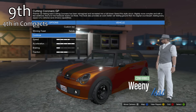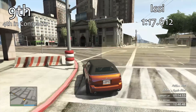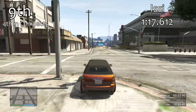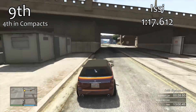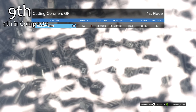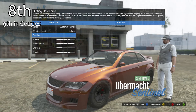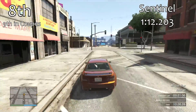There are actually only 9 convertibles in the entire game, which surprised me — I thought there was going to be more. But all of them are coupes or sports cars apart from the Issy, which is our 4th best compact. It's the only convertible that isn't a coupe or a sports car, with a 1 minute 17.6. We are only talking about convertible cars — cars that can have their roof up or roof down — not strictly open top vehicles that you can't change. Maybe we'll do that in a future video.